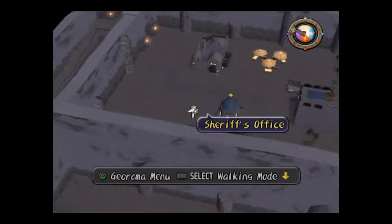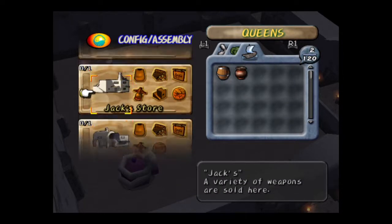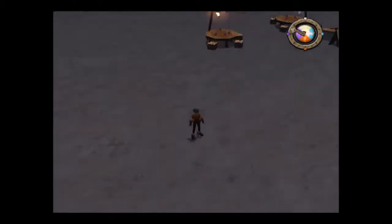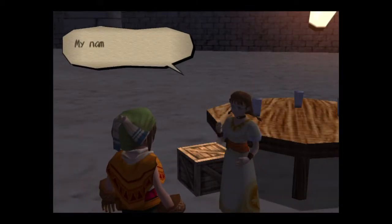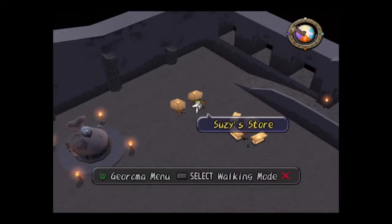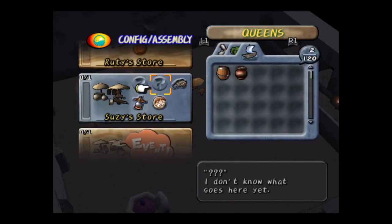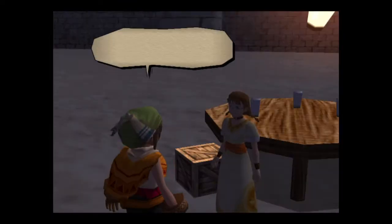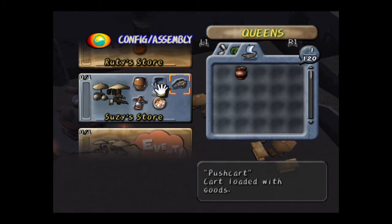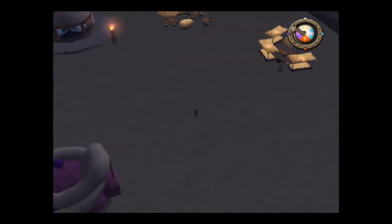I've still got loads of roads to take care of as well. Right, last thing is Susie's store — there we go. We'll just put her somewhere random until I can figure out what to do with her. You seem like a very shy person. Oh well no problem, you're practically there. What is it that you want? Kegs and urns — sorted!